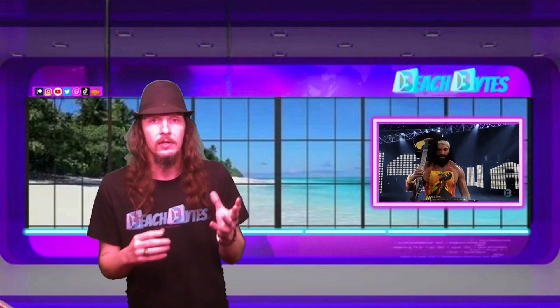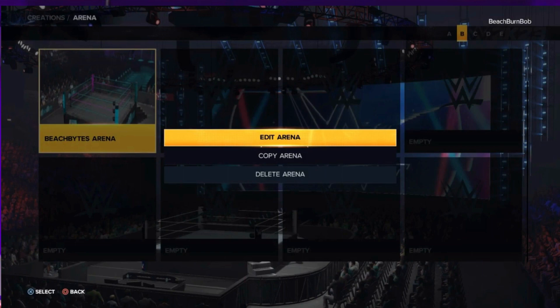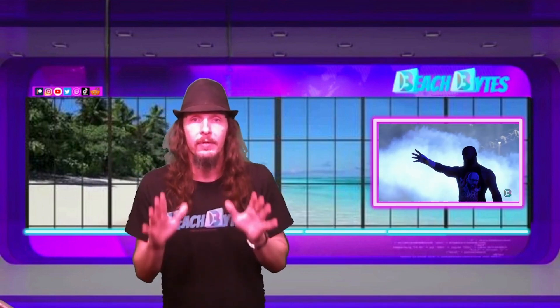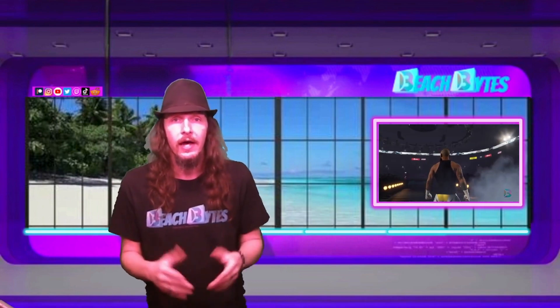So this is the easiest way to do it. Once you've created the thing you want to upload — in arenas for this example — hit the copy button and copy and paste that arena 10 times. Yes, 10 times. When you're done you have 10 copies. Then go to community creations, go to the upload tab, and it should be there for you.